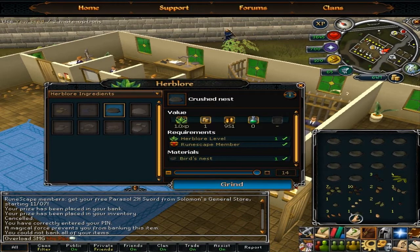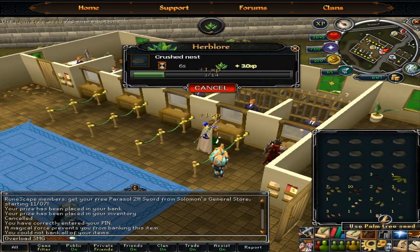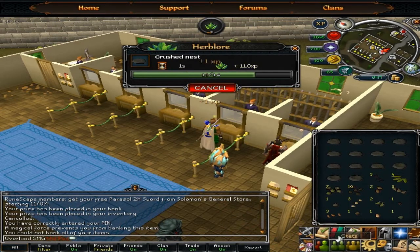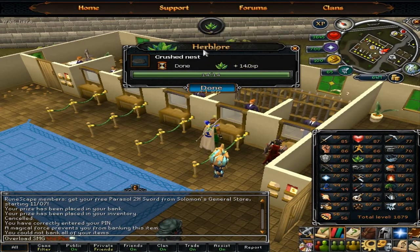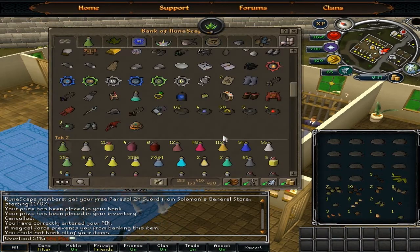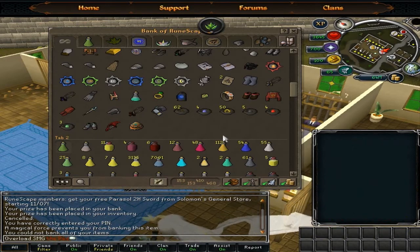Got a Spirit Seed, a Yew Seed, a Palm Tree Seed — those aren't bad. Getting Herblore experience for this. I'm going to go ahead and crush these nests and then head to the kingdom.